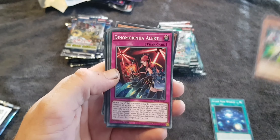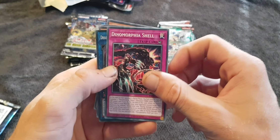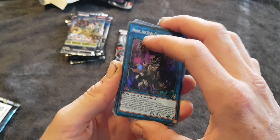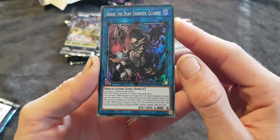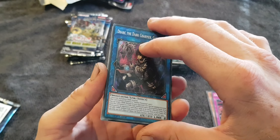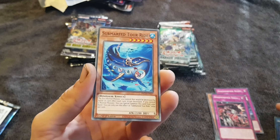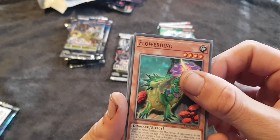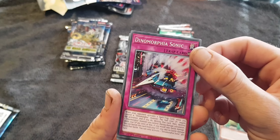Epsilon the Magnet Warrior. Dino Morphia Alert. Dino Morphia Shell. Nice little hollow there. Dark, the Dark Chana, Gloomy — that's a very nice looking card. Submarine Tour Road. Flower Dino. I love Yu-Gi-Oh's artwork. Dino Morphia Sonic.